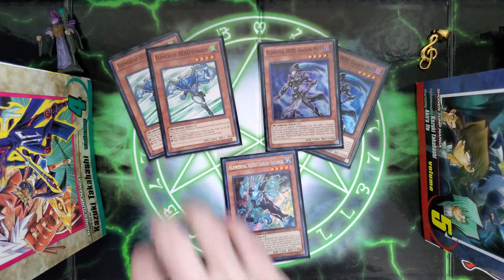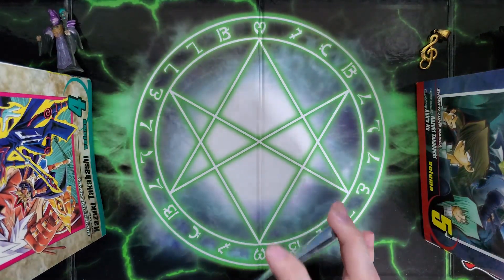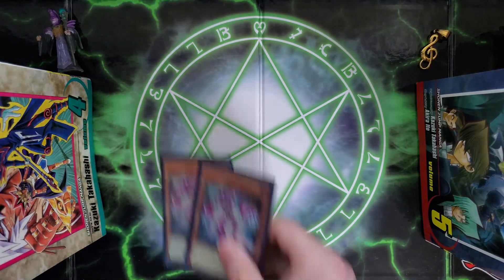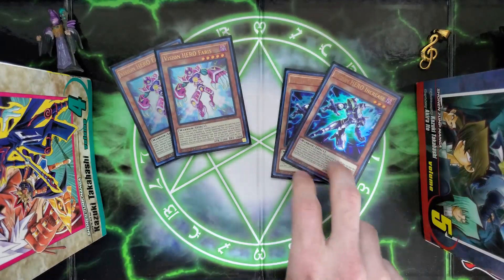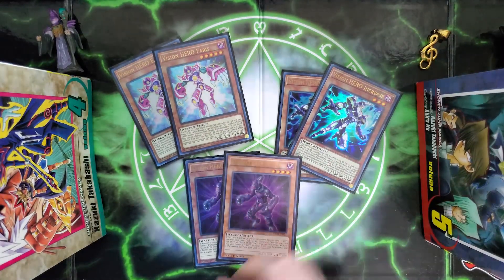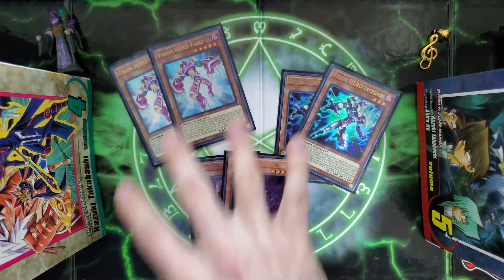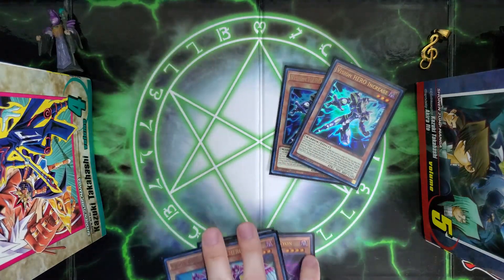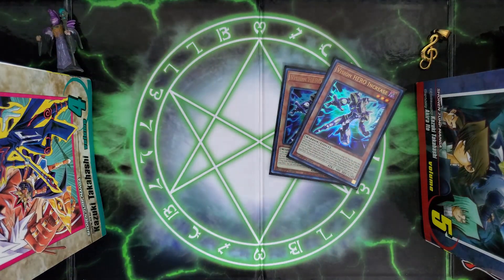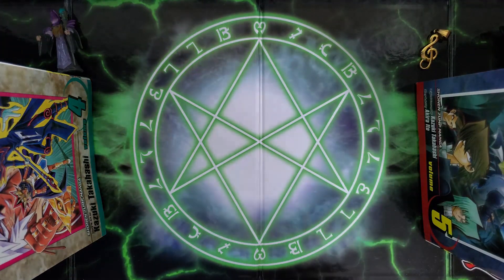We don't need too many of the small Elemental Heroes. They all search well into each other, so they all have really good chemistry. But the real stars of this deck are going to be our Vision Hero Faris, two Vision Hero Increase, and two Vision Hero Vyon. I like to run two-ofs of all of these cards. The only change I'd make is running three Faris. You always want two Increase — having another one in your deck is really important for combos to go off.